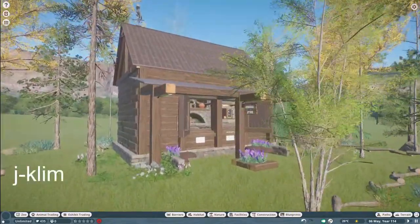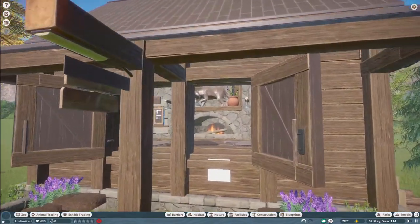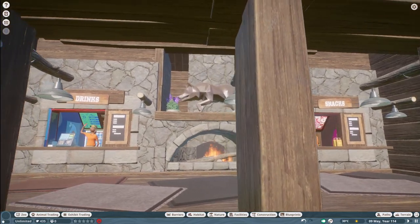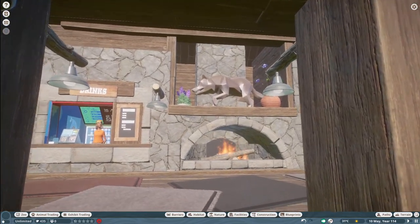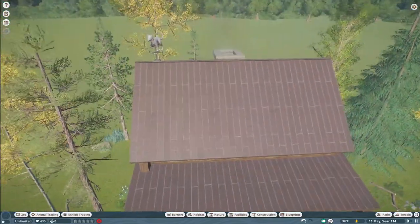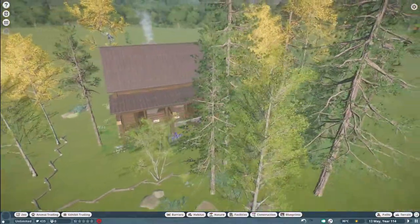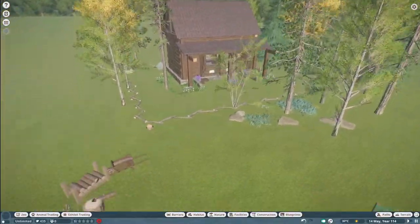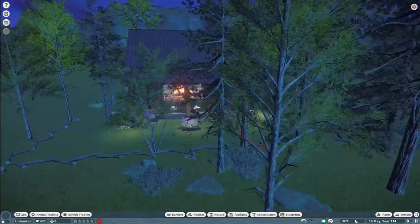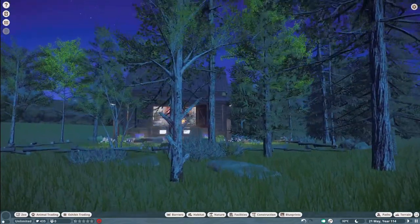Our next two pieces were made by Jay Kilm. They call this first one Tipper General Store — you can bring that into your zoo for right around $6,000. And then we have the Firewood Shopping Station. Thank you so much, Jay Kilm, for bringing these two very nice pieces to the Steam Workshop.